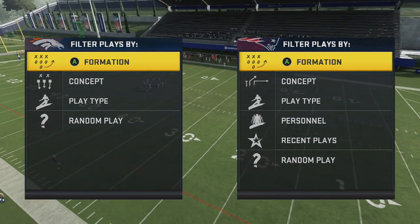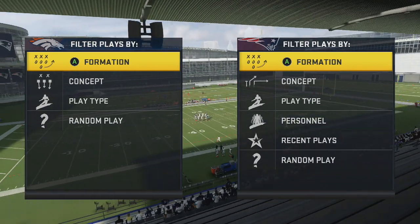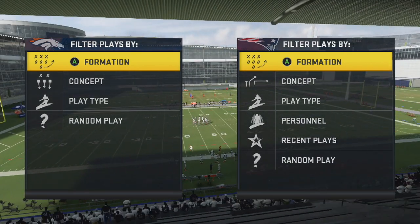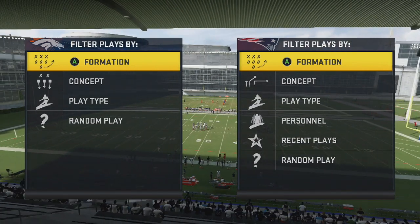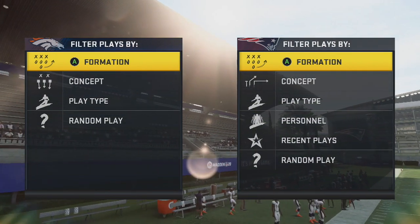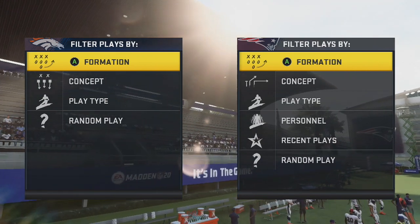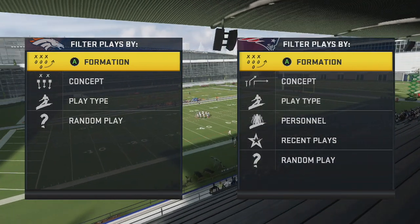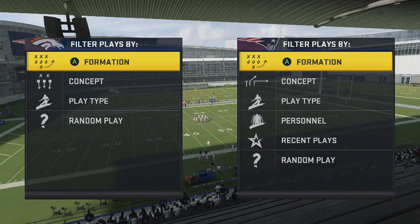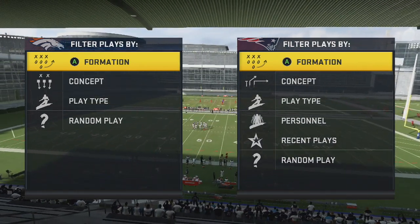I'm going to show it to you guys from Single Back Wing Flex Close at the Oakland playbook. This is the offense that I believe is currently the hardest to stop in the game. I went over some stuff from it earlier, and I want to break down another money play you guys can add to your arsenal. I truly believe that with a hot route master quarterback, with the runs and the dots, it's super tough to stop.